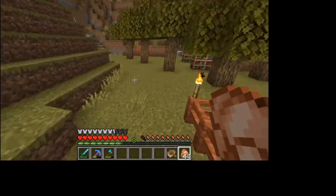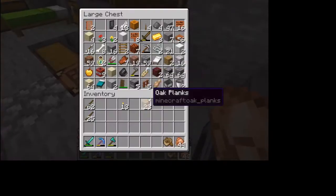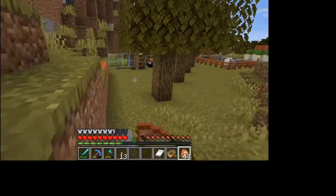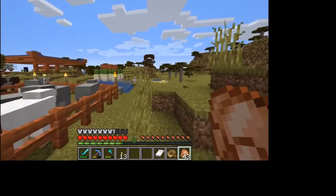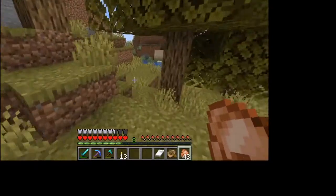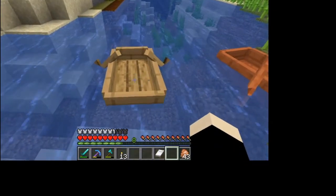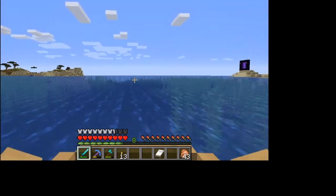I need to grab a bed as well — Google just thought I was talking to it, but I'm not. Grab a bed, I'm gonna need that for sleeping. So we're gonna explore some areas, look for stuff like some pumpkins. I got some melons from the village but they didn't have any pumpkins. Right there, that's all gonna be melons — looks like they're all grown so I can harvest those.